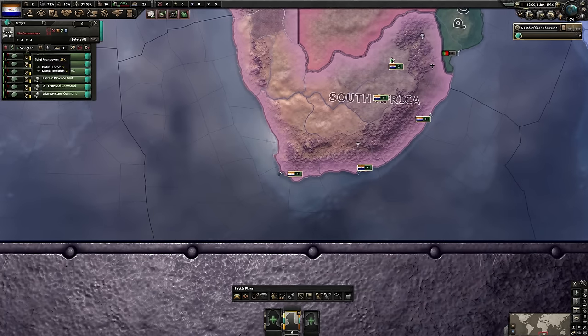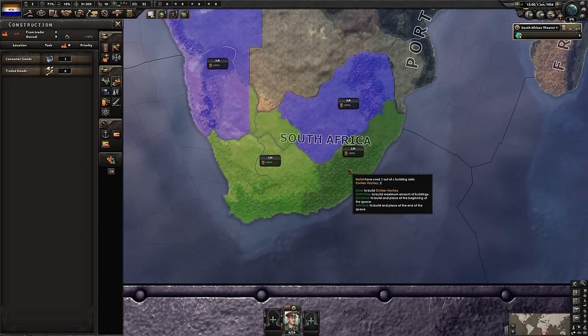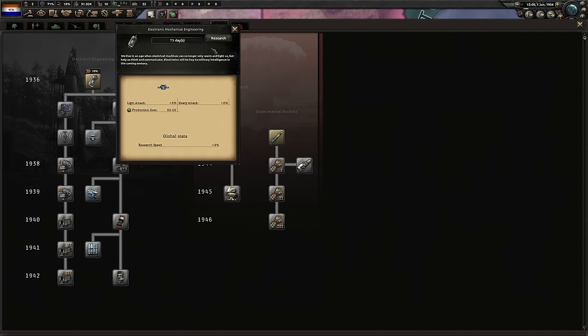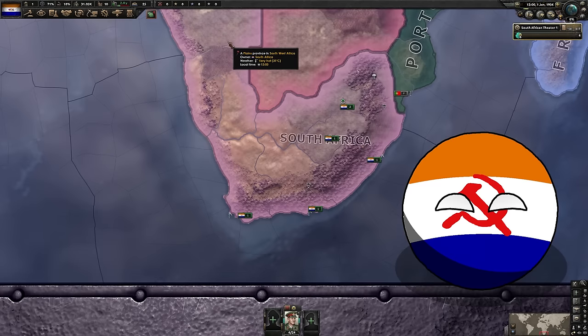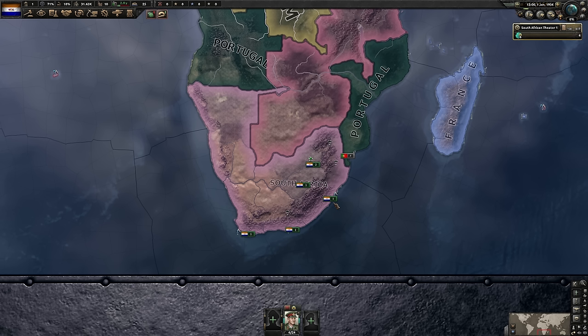Let's start with the military — just assign all of them to a general. The army can be set to permanent exercising until we have five army experience. Next up, construction: start with a single civilian factory in Natal. Then research: we start with construction and follow up with electronic engineering in our second slot. For focuses, we go Abandon Westminster and then straight into Empower the Workers. We will be turning communist as soon as possible.